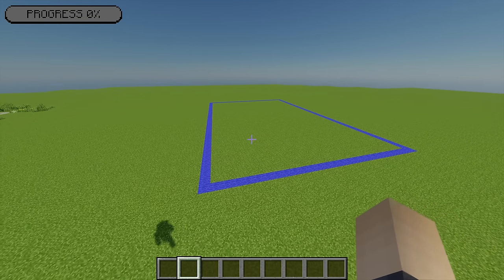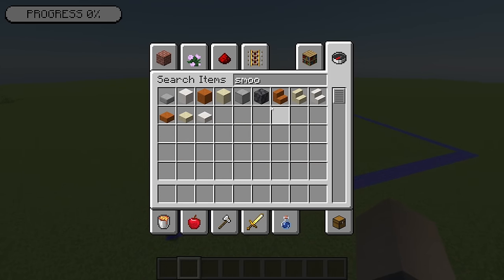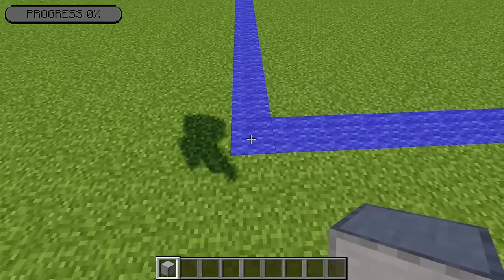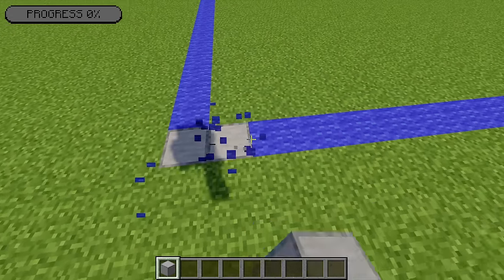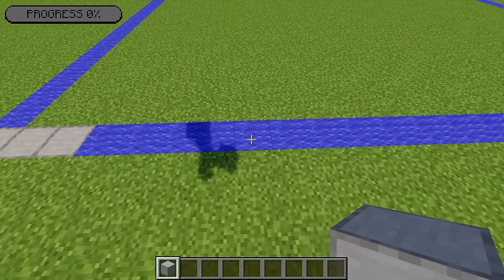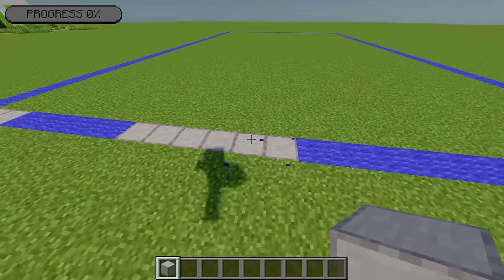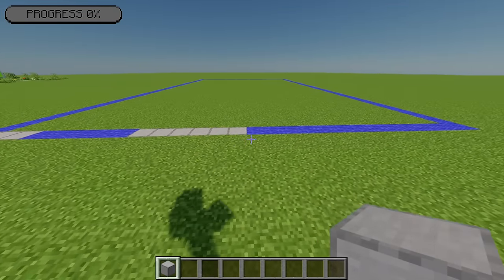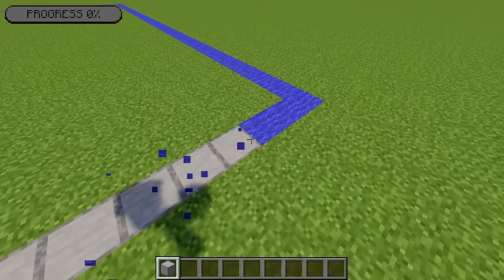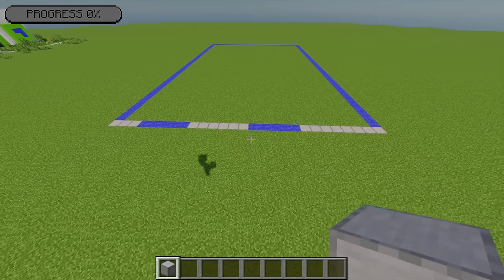First I'm going to start marking out the perimeter of our gas station. I'm going to grab some smooth stone and come into the bottom left hand corner. I'll place three blocks going across, leave a gap of five, place another six blocks, then leave another gap of five and build across to the end. You should end up with something that looks like this.